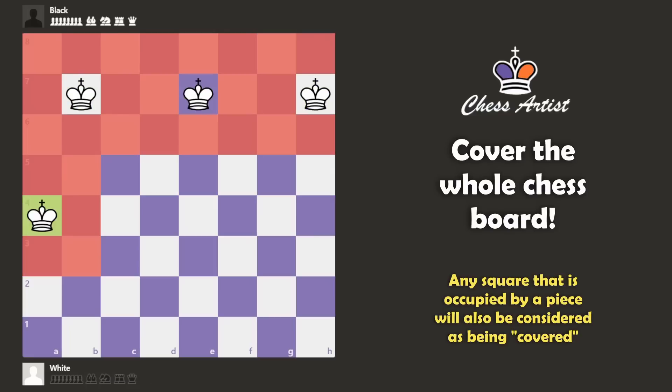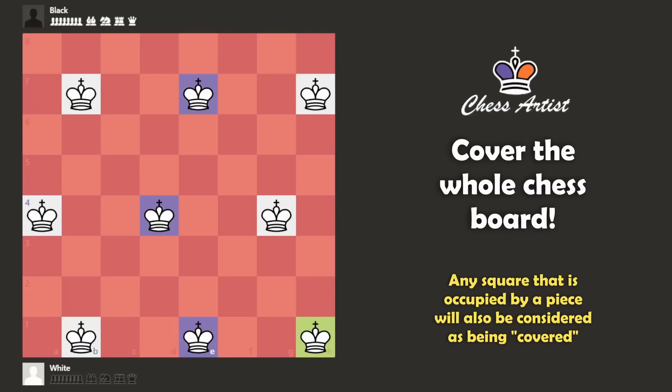What about kings? You need 9 kings to cover the whole chessboard. And that number is only 1 more than the number of bishops and rooks that you need to cover the whole chessboard, even though the king is a much weaker piece.